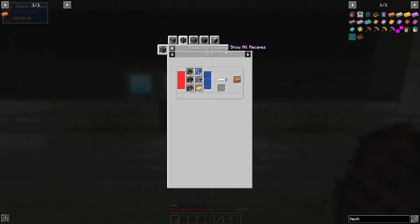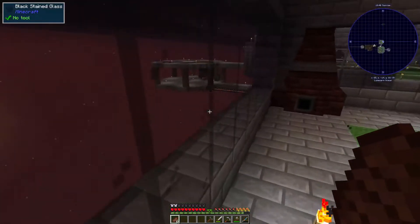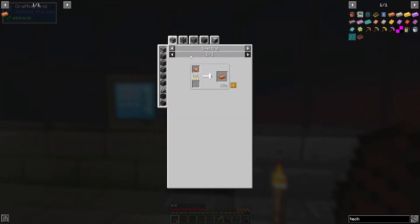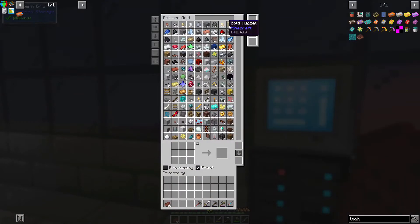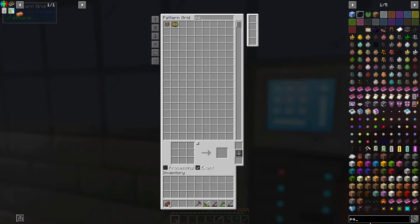To do this we need a resource combiner with water - we'll just use the one we have set up, it already has power and water. Next we need to auto craft bricks, we have stone, we need to auto craft bronze, auto craft treated wood, and then the inputs are super simple.